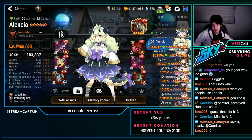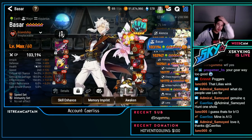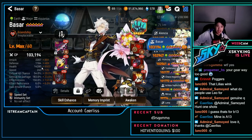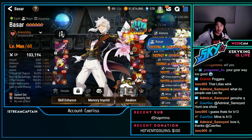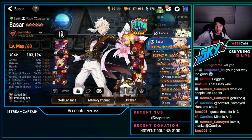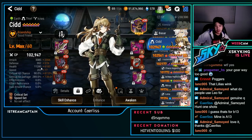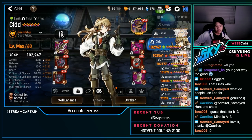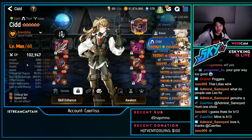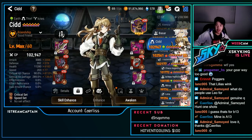Bizarr — slower build, not super tanky either, probably at 243 speed for use against super tanky teams to strip buffs. Not for cleaving. Sid — speed imprint: 3k attack, 200 speed, 90% crit chance, 289 crit damage. Mainly for imprint but can still do some damage.